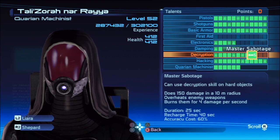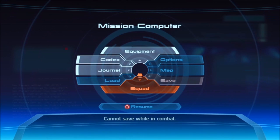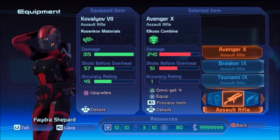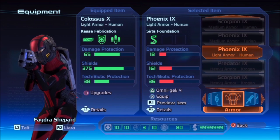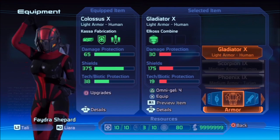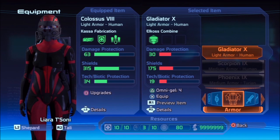Tali's main thing that she brings to the table is hacking, and you face so many Geth in the game that it really comes in handy. With Liara, singularity is for mobs and lift is for single targets. If you're playing an adept also, you become a really powerful one-two punch - you can basically keep entire mobs of enemies completely incapacitated while you pick them off in midair with your pistols. And if you're hitting them with warp also, they're taking extra damage.